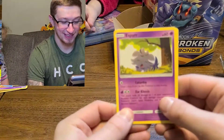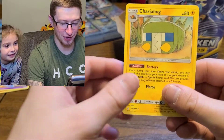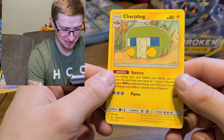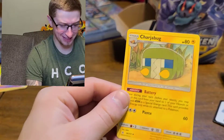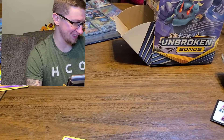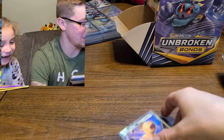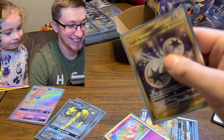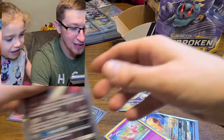Let's see what Lily ripped up. Espurr, Meowstic, and Charjabug - it's like in Roblox. What the heck is this? This is definitely a new card - kind of a weird card. Let's show all we got today - all of our cards from our 94 packs of Unbroken Bonds. Three packs from the Dollar Tree.